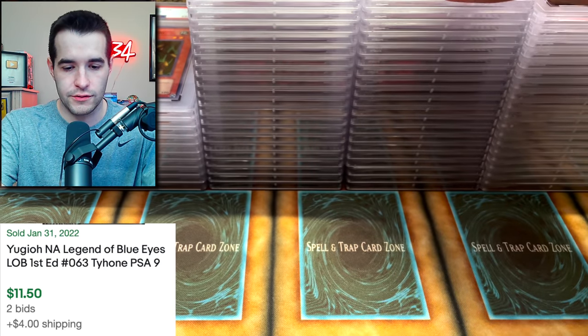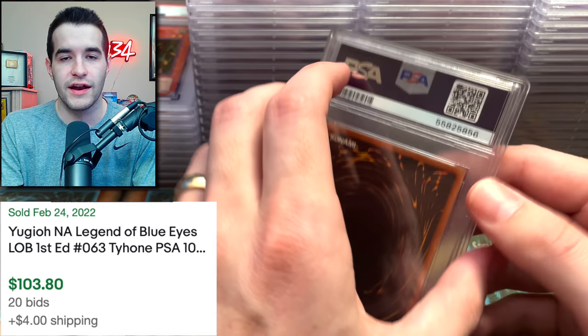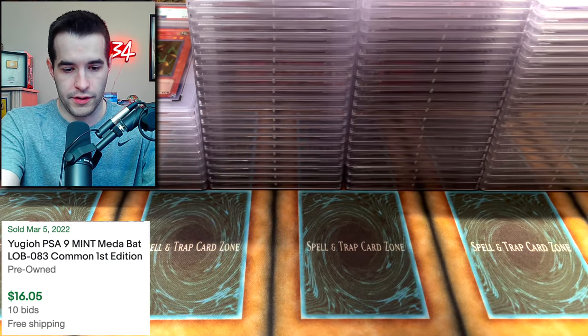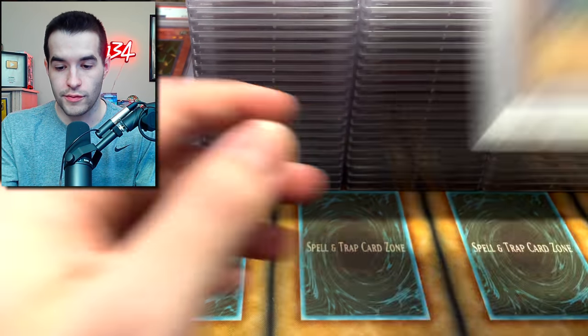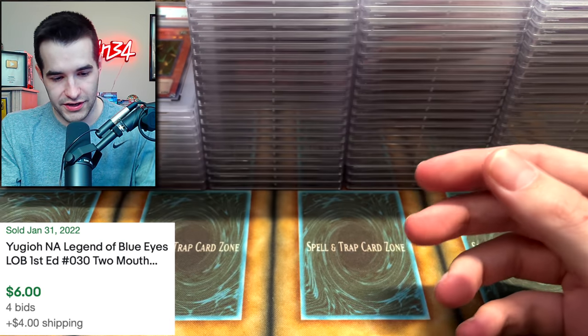We have a Tyone — a 10 on that! The only thing we've gotten a 10 on so far are commons and rares, just saying. Gemma — 10, that's nice. A 9. Beaver Warrior — we need a 10 on the Beaver Warrior. Two 9s, never mind. Armored Starfish — that's our second one. An 8 on a common.